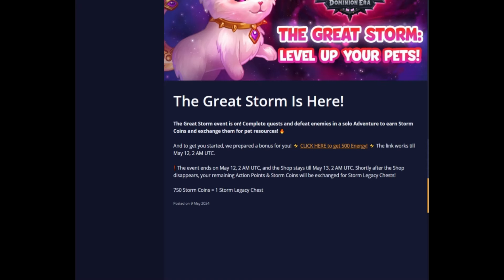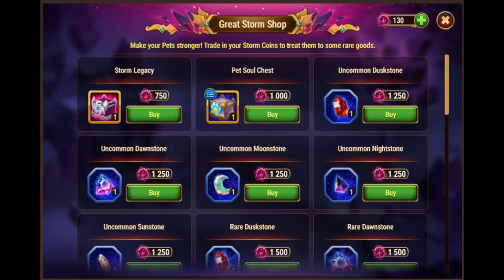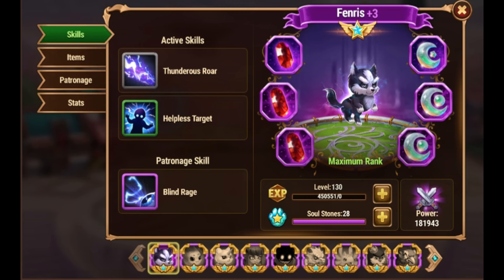It is also possible to not do the event at all — just gather all your moves and wait for the event to end. 750 coins equals one storm legacy chest. If you do choose to play the event, try to keep a low number of coins, since 1 to 750 coins both provide one chest, so you can get one chest very cheap.